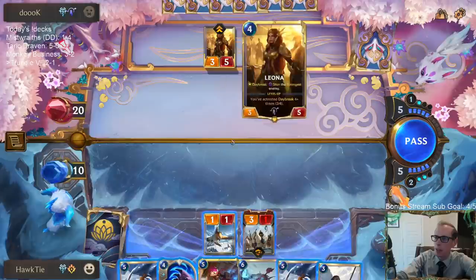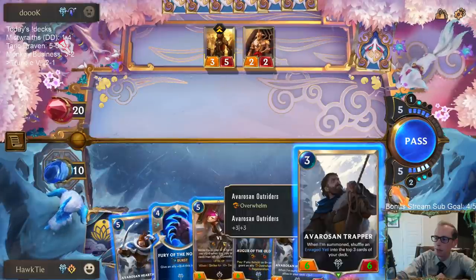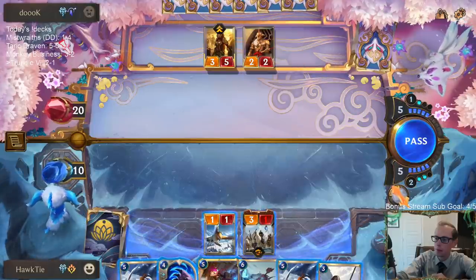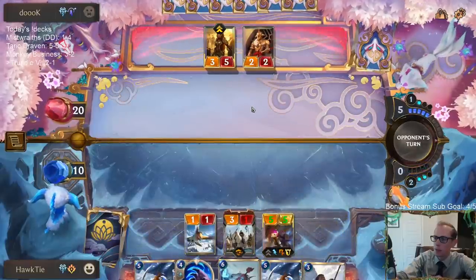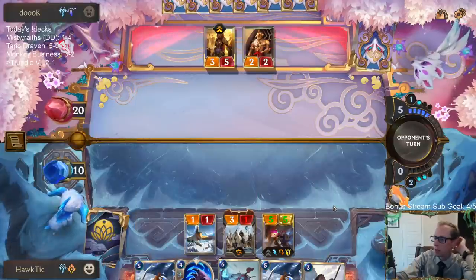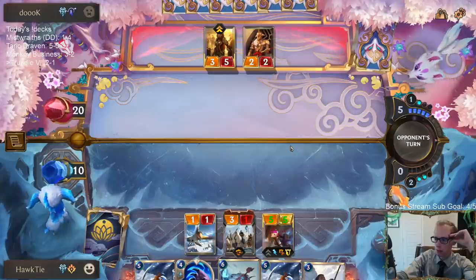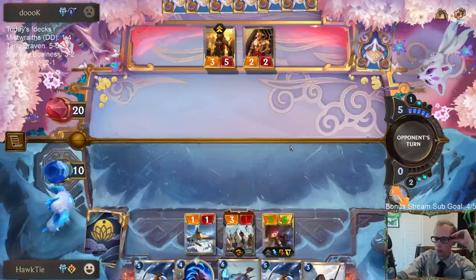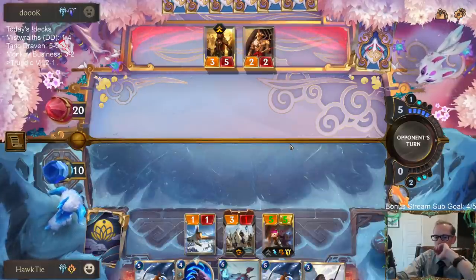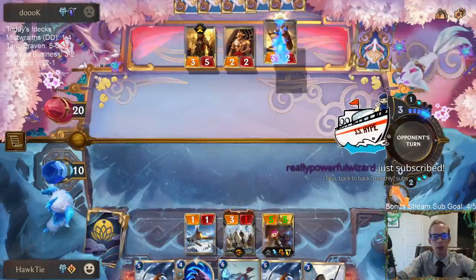Trapper is good. I do want to challenge Leona. The problem is if they just play another Daybreak card then Leona turns into a 4/6 and I don't get to kill Leona — but then we'll just challenge something else.